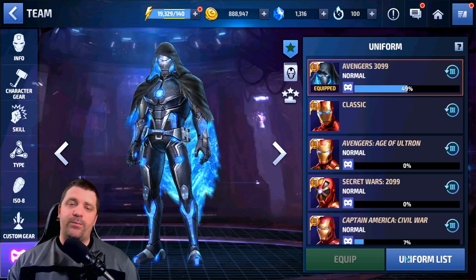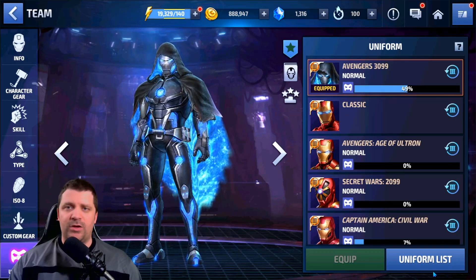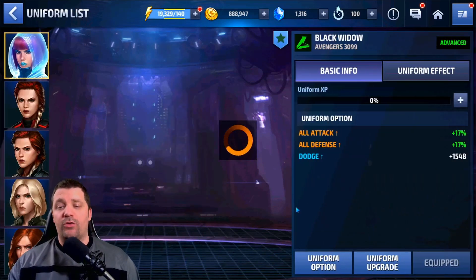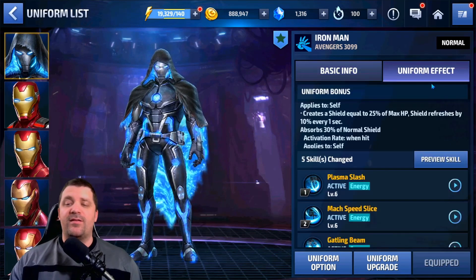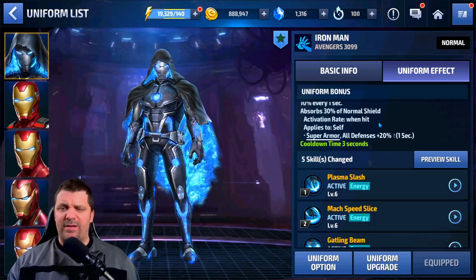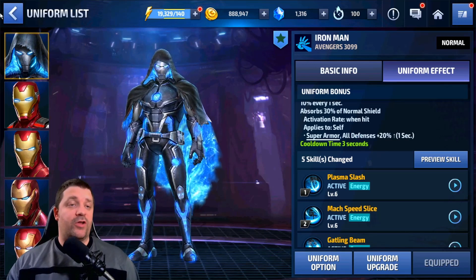We don't have XP chips or rank-up materials, so we have to farm uniform XP manually, which is not ideal in early access. We only get the 15% all attack and 15% all defense uniform effect. The uniform gives a shield instead of healing — you lose the healing — and grants super armor for one second with a three-second cooldown when applied to self.